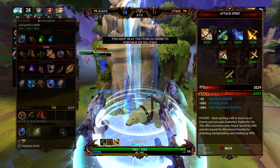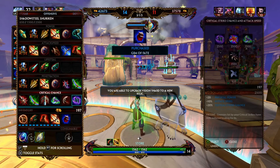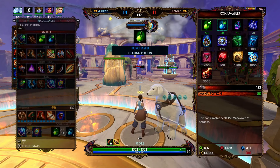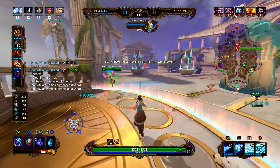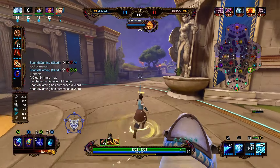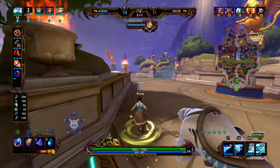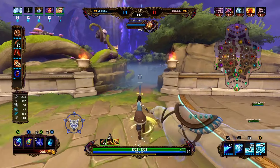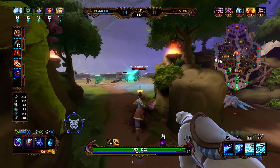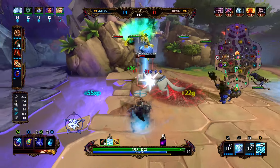We miss our one onto the Fafnir. We're going to rotate over to this Kraken — he ends up going down. Now we really don't have any mana, so we're going to go ahead and back. Now we're going to be getting Atalanta's Bow — it's going to give us 25 power, 30% attack speed, and 20% physical penetration. So the physical penetration system got reworked for physical characters. Now you can have up to 40% physical penetration and you can have some flat pen as well. We're not that concerned with flat pen as Scotty — the only items that hunters would usually buy with flat pen are Aussie and sometimes the Crusher.